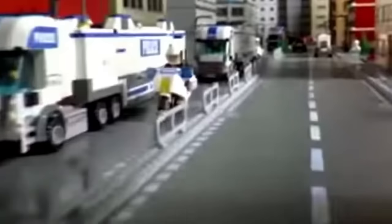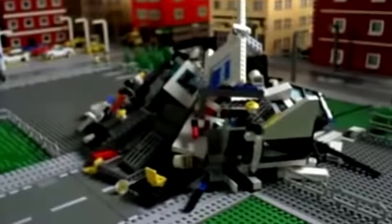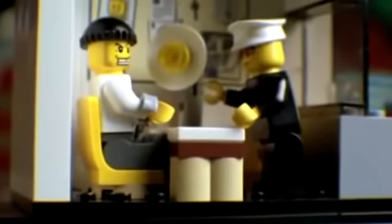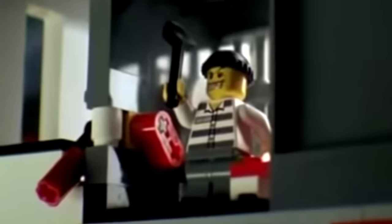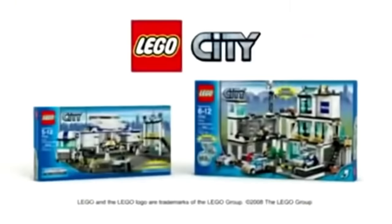LEGO City. The mobile police units have caught the robbers and need a police station. Build the new police station, take them in, get the confession, and lock them up in the prison block. But the robbers have planned an escape. Send out the police force to save your city. The new police collection from LEGO City. Each set sold separately.